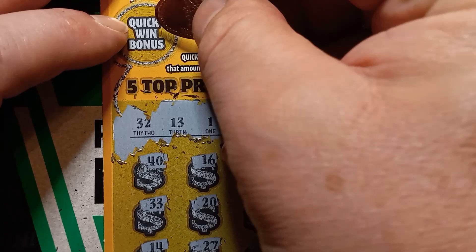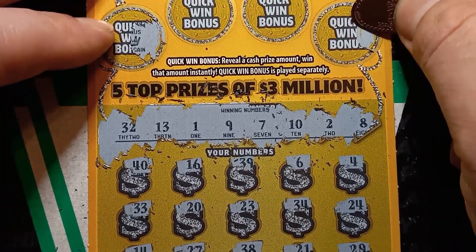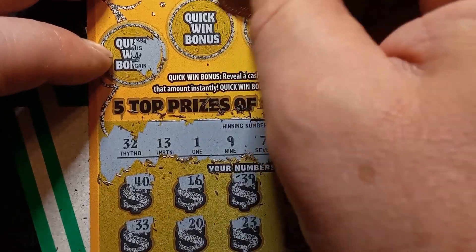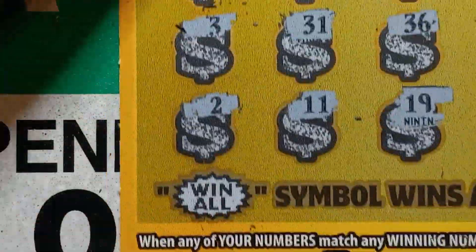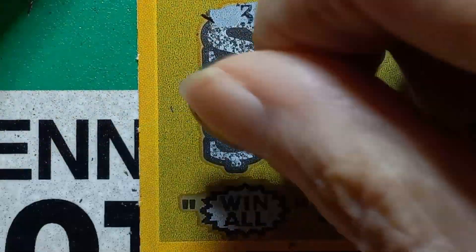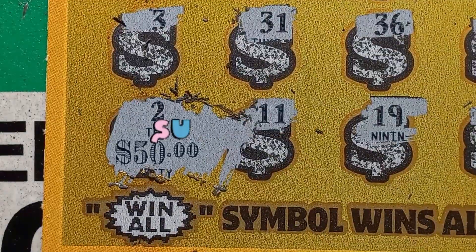Let me do the bonuses up here. If we see zeros, that means we have money up top. Nope. Nope. All right, so we don't have any bonus. All we have is a match on the two on card number two. So let's see what we get there. Fifty bucks! Nice. So we got a profit on ticket two — we got fifty bucks. Thanks for watching, we'll catch you on the next one.